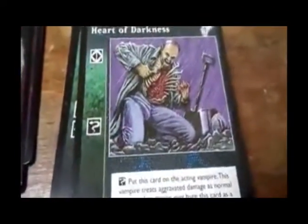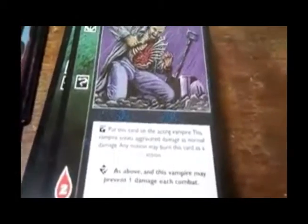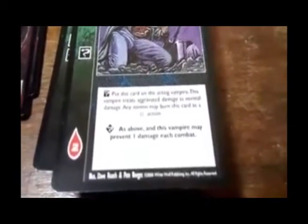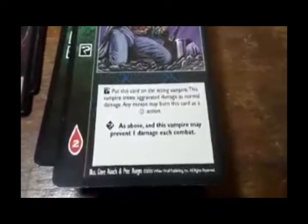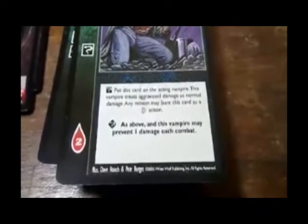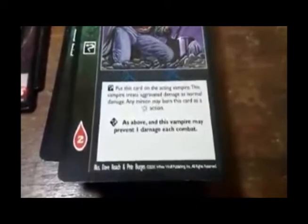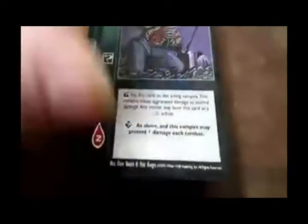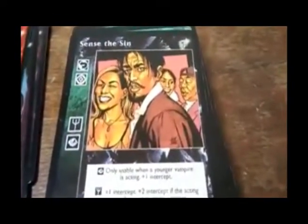It's just the Dark Priestess again. And then we have the cards. Heart of Darkness — requires Serpentis. Put this card on the acting vampire. This vampire treats aggravated damage as normal damage. Any minion may burn this card as a direct action. As the advanced version: this vampire may also prevent one damage each combat.